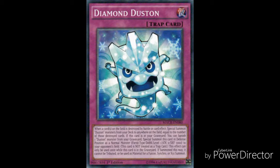The number 9 spot goes to Diamond Dust. This is a normal trap card. When a card on the field is destroyed by battle or card effects, special summon Dustin monsters from your deck to anywhere on the field equal to the number of destroyed cards. If this card is in your graveyard, you can banish one Dustin monster from your grave to special summon this card in defense position as a normal monster — Fiend type, Dark Attribute, Level 1, Attack 0, Defense 1000 — to your opponent's side of the field. This card is not treated as a trap card this way, and the effect can only be used once. If summoned this way it cannot be tributed or used as material for a Fusion, Synchro, or Xyz summon. The reason I like this card is it gives your opponent a monster they can't use for anything — they can't tribute it or use it for extra deck summons — making it essentially a useless, very weak monster on their side.